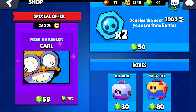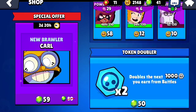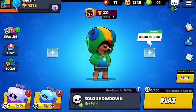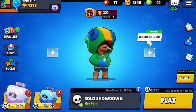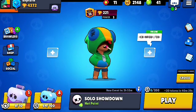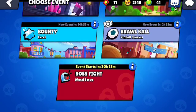If you are spending gems on Carl or other brawler offers, you can buy them, but I would prefer to only buy token doublers. Just collect 50 gems, buy token doublers, play the game, and collect every single Brawl Box you can possibly get.